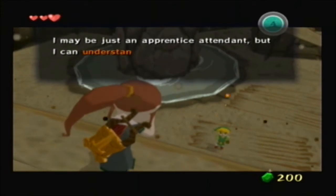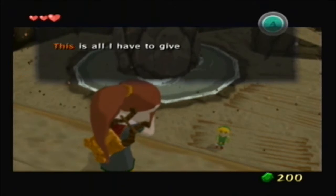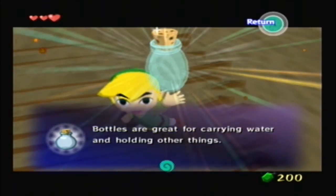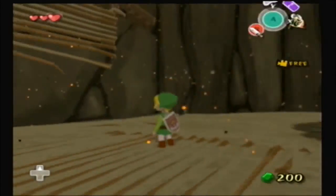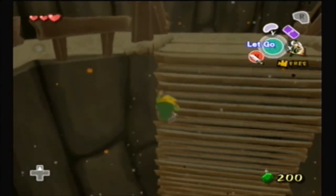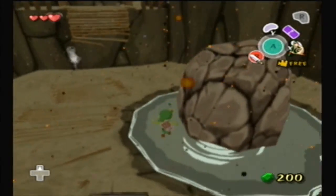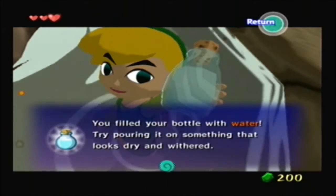Don't worry, I'll be fine. I may be just an apprentice attendant, but I can understand some of Great Valoo's language. I'm not exactly bursting with confidence, but if anything happens to me, please look after Prince Kamali. This is all I have to give you — please take it. Well, it just so turns out that that's kind of exactly what we needed. We needed a water bottle, surprisingly enough. We filled our bottle with water — try pouring it on something that looks dry and withered.